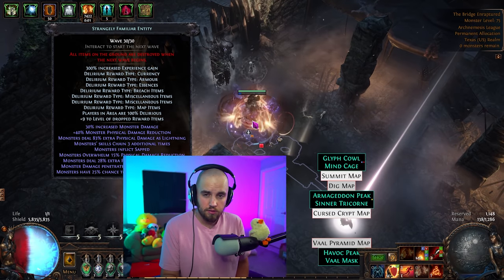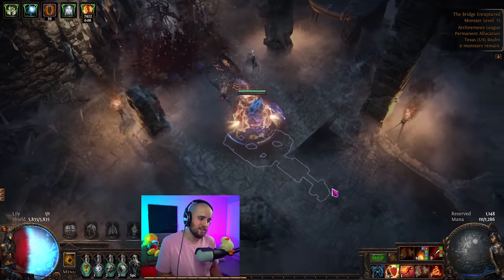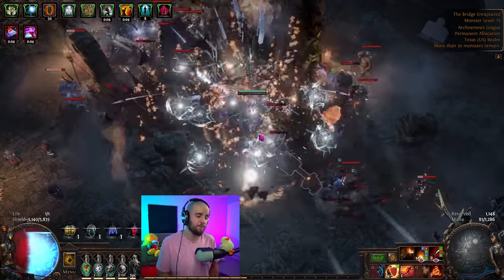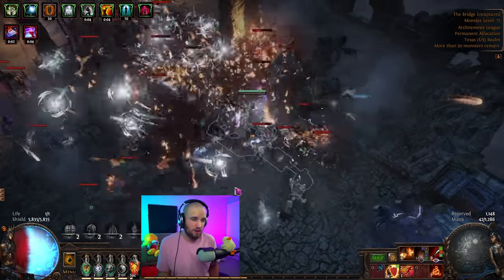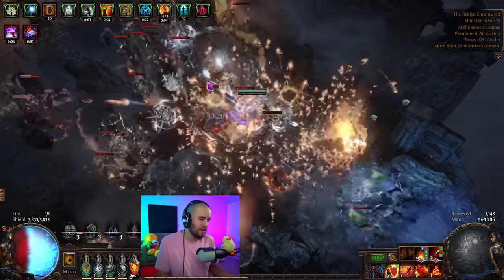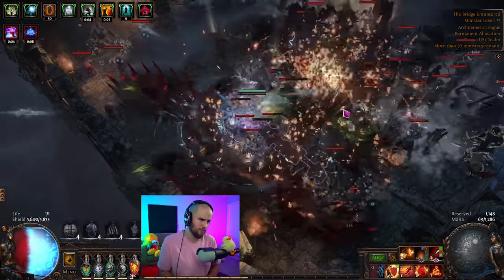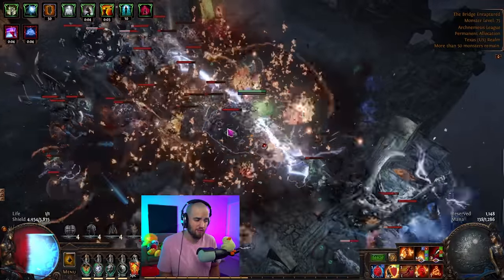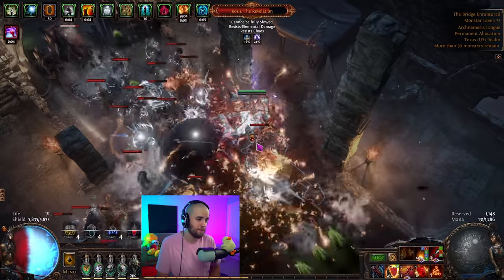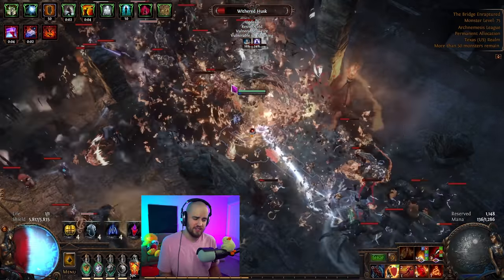This build is capable of face tanking wave 30 simulacrums with little to no issues. I ran it up against some bosses, ran it up against pretty juiced maps, and it just seems like it doesn't really ever want to die. Between like 60,000 armor, 89 to 90 all resistance, immune to chaos damage through chaos inoculation, a ton of recovery thanks to our Aegis Aurora shield, regeneration, recovery — our molten shells are like 10k every single time because we've got like 65,000 armor. Like 65 block — so many defensive layers, it's actually just kind of disgusting.